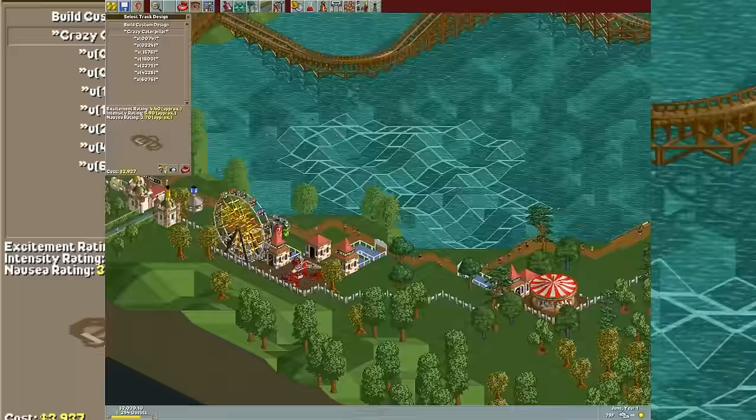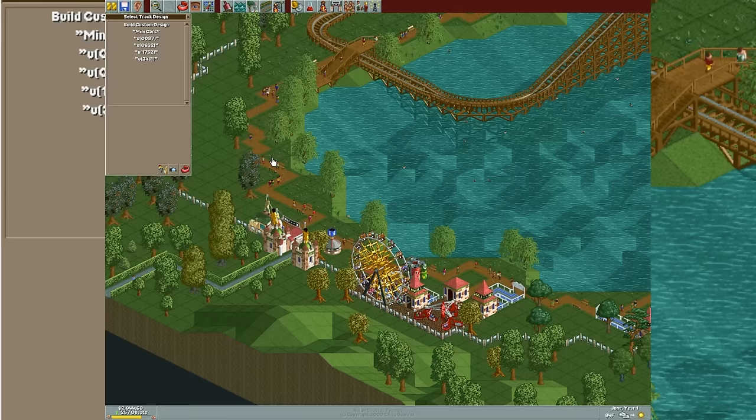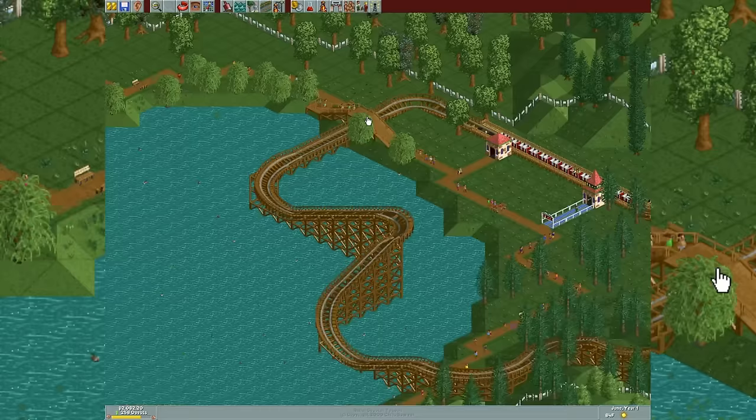A metal coaster is only $1,700 - we might be able to get a cheap version of some of these coasters. I will go with some prefabs. This one is $1,320 at a minimum. I really don't love this one, but it is going to get us some money. I wanted to do one that was non-prefab just so that people could see how the game works if you've never seen it before. What is the crazy caterpillar? How expensive is this? Usually the smallest one is the cheapest - small crazy caterpillar. Let's do that in the back of the park.